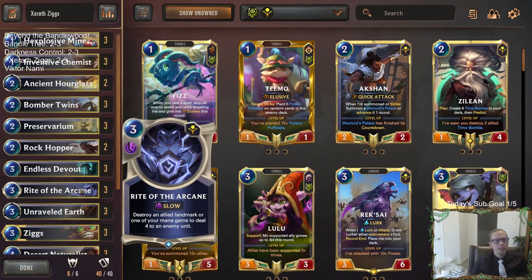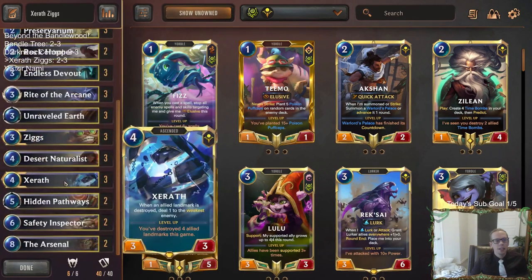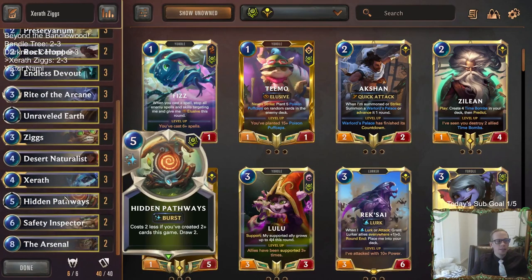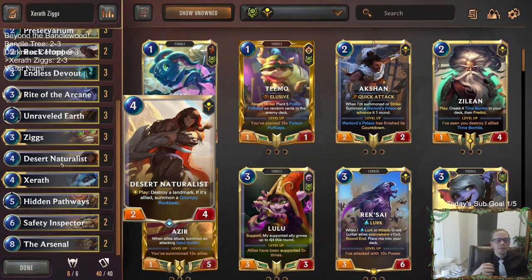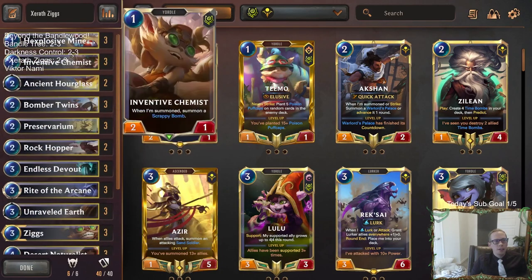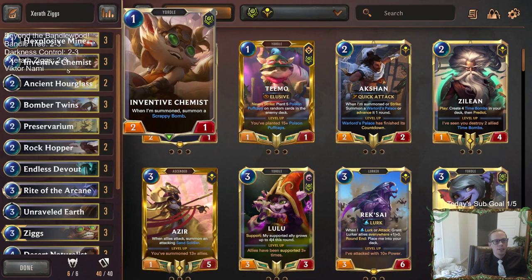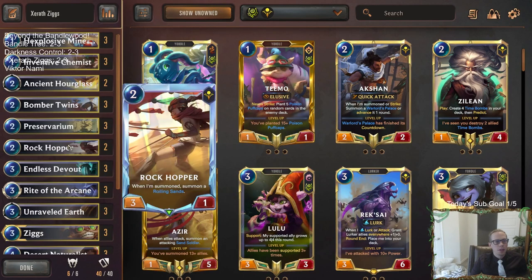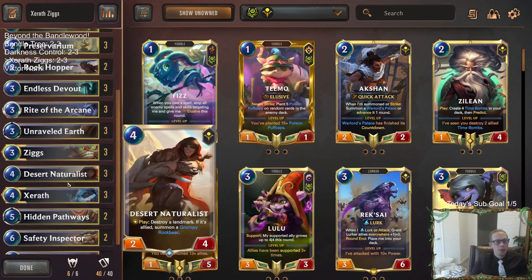We're continuing our streak today - another 2 and 3 record with a new deck, Xerath Ziggs. Could have definitely been 3 and 2 - I had that win in the first Draven Sion game if I just played the Desert Naturalist. I was overpatient and we got punished. But it felt pretty good. I liked having all these Bandle cards - the Hexplosive Minefield looked really good, the Chemist as a one drop, Bomber Twins along with Rockhopper. Wouldn't mind another Rockhopper in here, maybe over Endless Devout - maybe that should be a third Rockhopper or something like that.